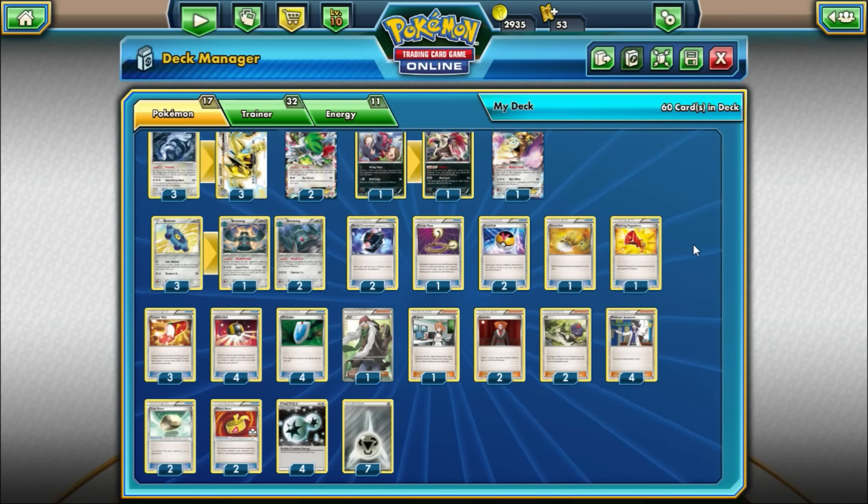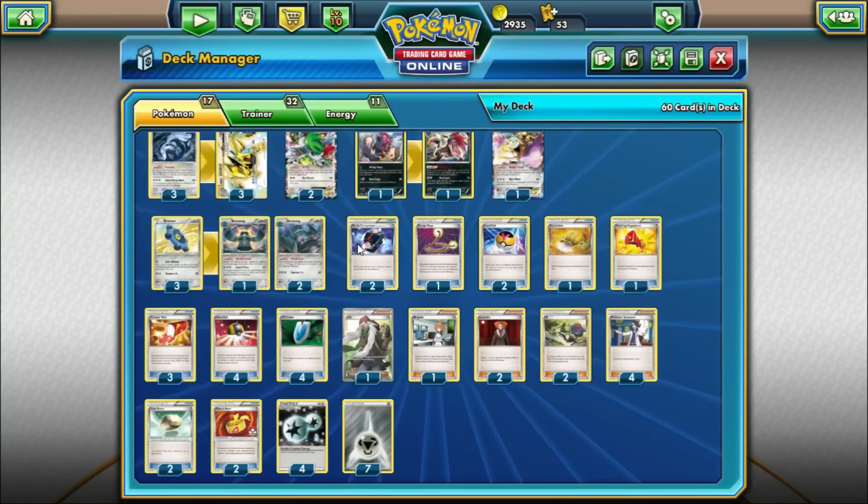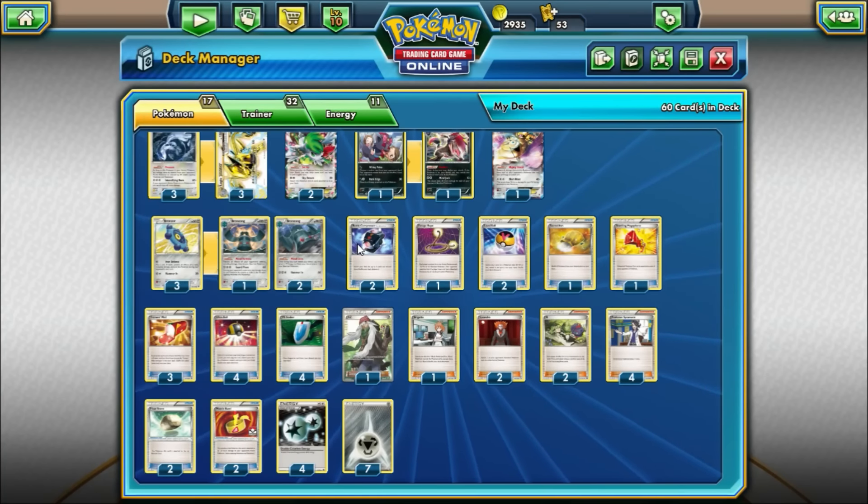So let's jump right into the deck. There's a bunch of different ways to build these metal decks — there's the toolbox variant we did a deck profile on a couple weeks ago, and more Genesect-heavy versions. But for this one, we're taking a look at Lugia and Lugia Break. This is a card we had some requests to do a video for, so we're going to build a metal deck based around Lugia as our main attacker.